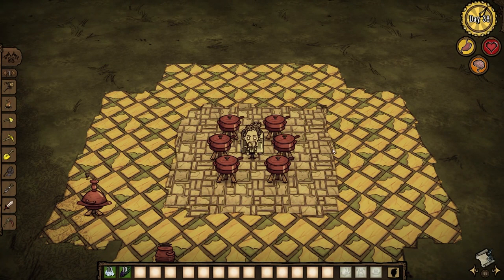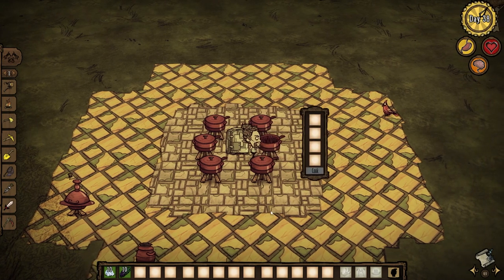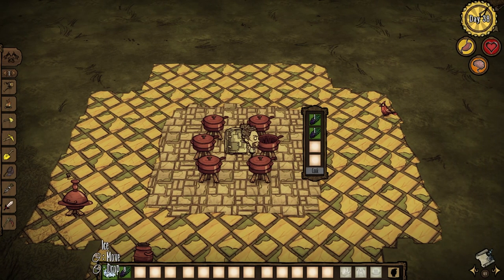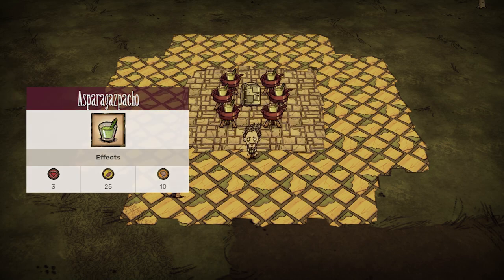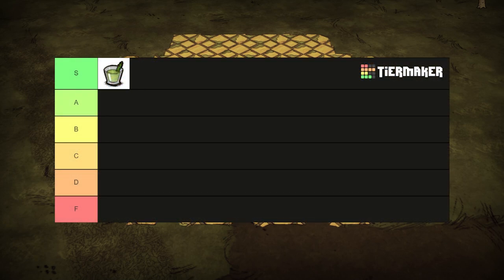We all know how hot those August days can get, so asparagus bisque comes in clutch for keeping your whole team cool. Two asparagus spears and two ice makes the best cooling food in the game, lowering your temperature by 20 degrees, healing for 3 health, and restoring 25 hunger and 10 sanity. Give all your asparagus to Warly if you want some thermal salvation. S tier.